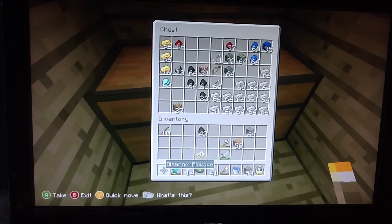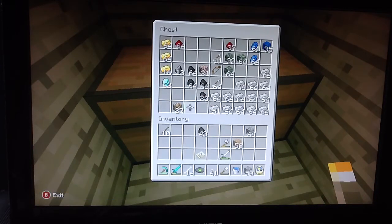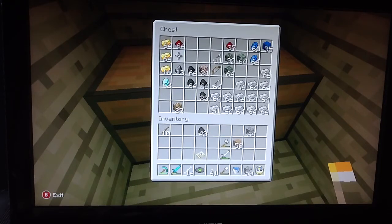You can see all this iron — I have 13 stacks of 64 and 51. I promise you I did not duplicate any of it; I found it all going mining so many times. And if we head over to the diamonds — 62 diamonds, and two stacks of 64.